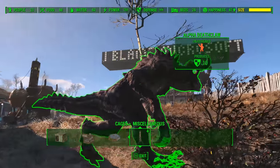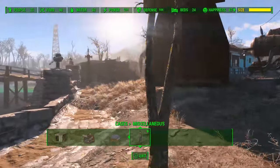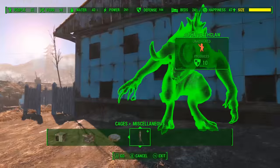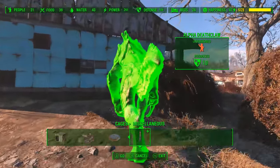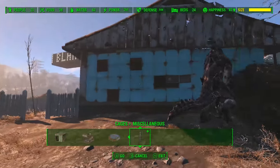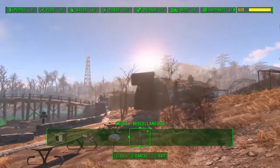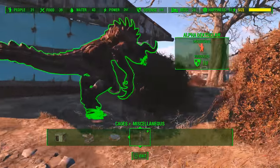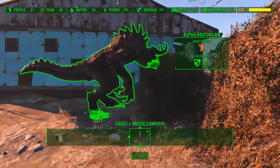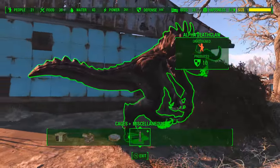And as you can see, it says it produces an additional 10 defense. Wait, do we have to assign somebody to it? That's news to me. I'm trying to assign a person to it but nothing seems to be happening. Whatever — anyways, it's tame and it gives us an additional 10 defense. He seems to be a bit stuck, just like all the other NPCs in this game.